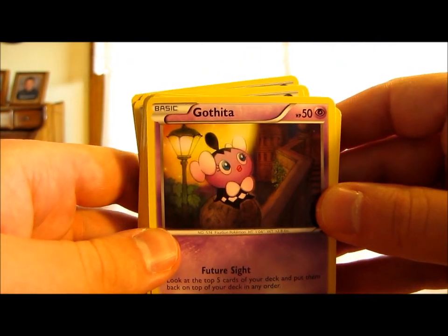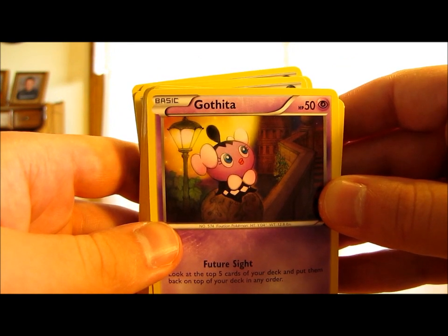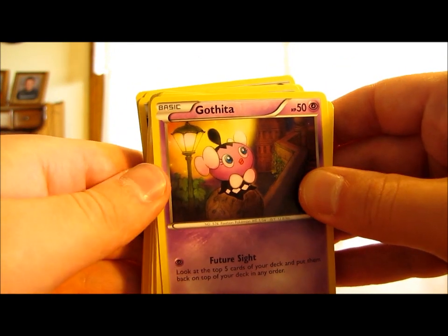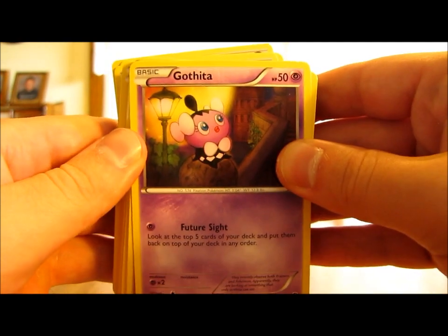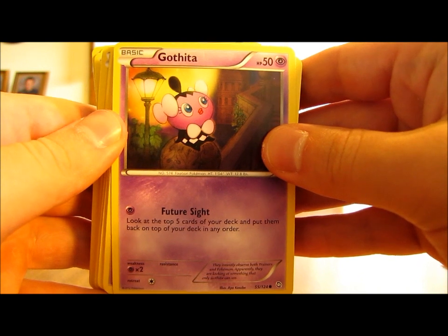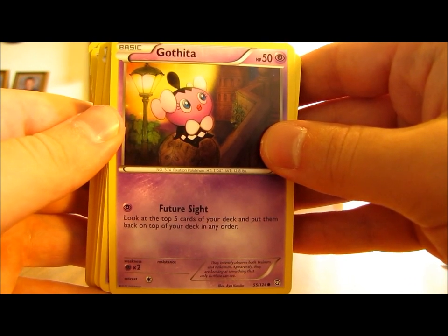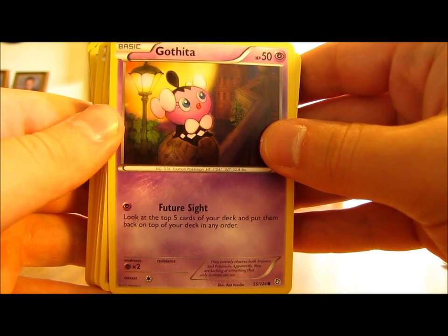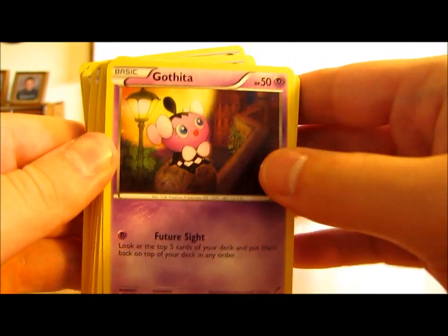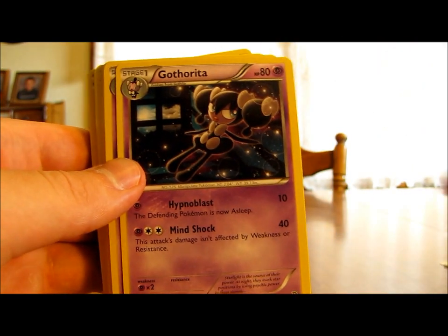Next up is the Psychic Pokemon — there's a 3-2-1 line of Gothita, Gotharita, and Gothitelle. Gothita has 50 HP and only one move called Future Sight, which lets you look at the top five cards of your deck and put them back in any order. I'd definitely keep this card on my bench at all times if possible.